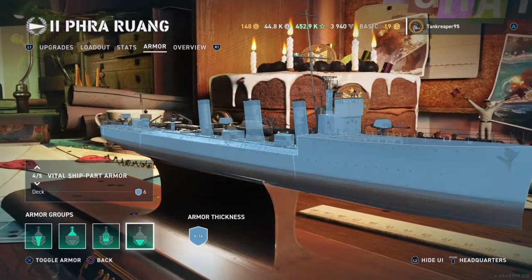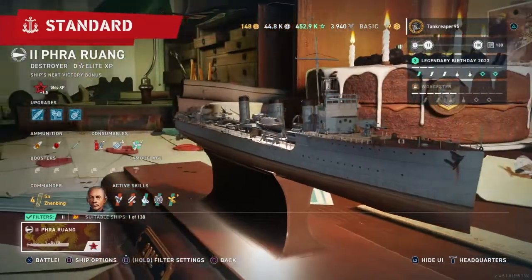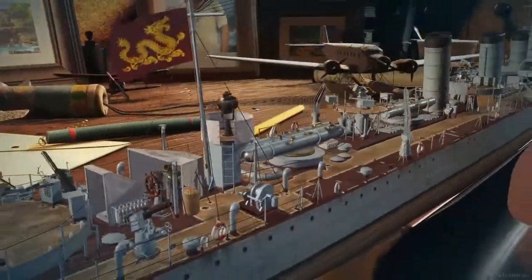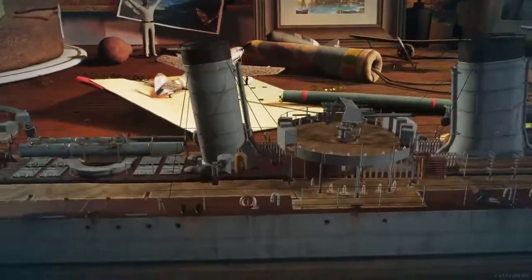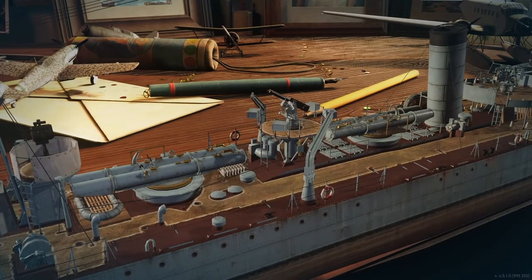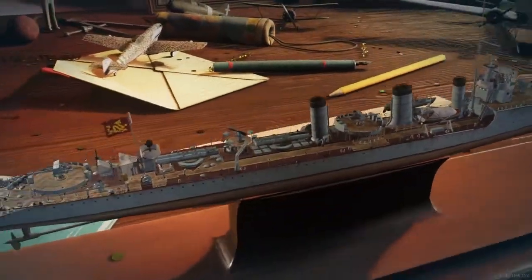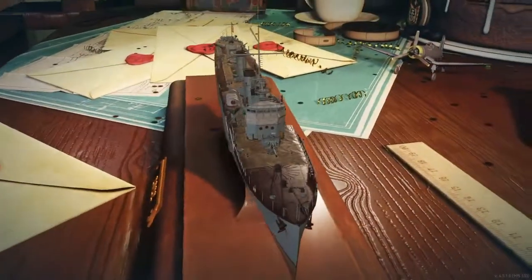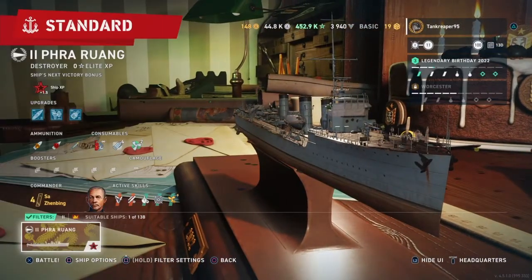You get one gun in the nose of the ship, one gun in the middle, and one gun in the rear. For torpedoes, you get two launchers with two torpedoes each, giving you four torpedoes total. The launchers are positioned in the middle of the ship rather than port or starboard, so you launch all four at one time.